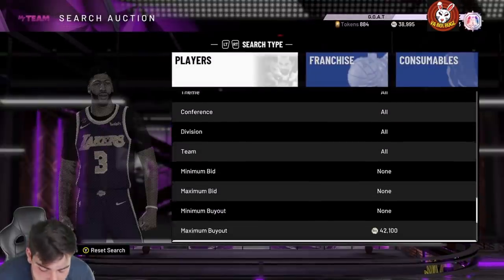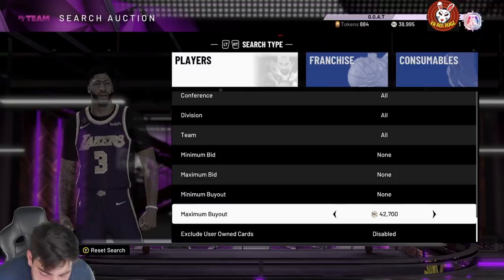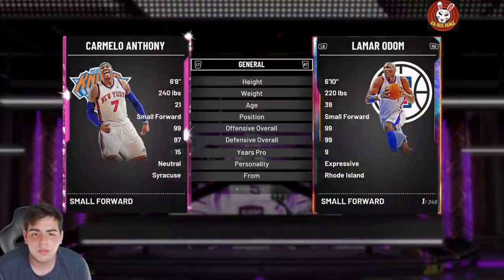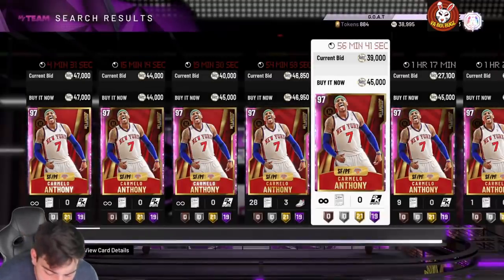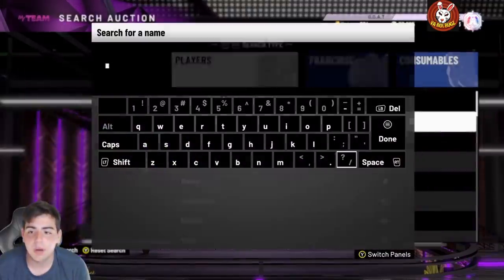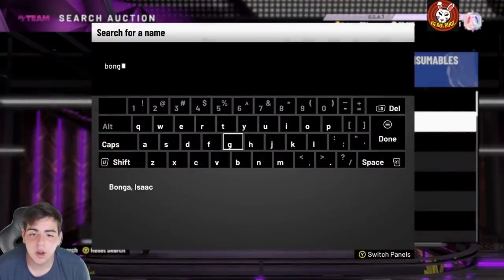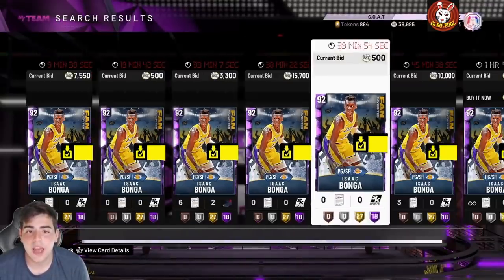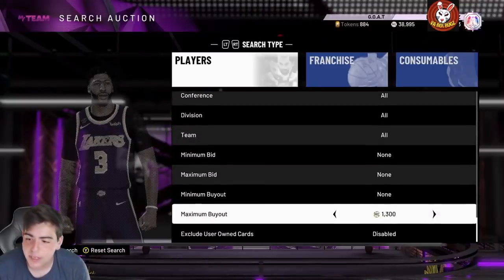We got a Galaxy Opal Justice Winslow — I just sold him, and Jahlil Okafor Pink Diamond too. Here's the Mellow — it doesn't show anything about dynamic duo but he has one with JR Smith Flash. We also got a Dennis Schroeder with Isaac Bunga. Isaac Bunga is already super OP as it is, and yes, I have him in my collection.